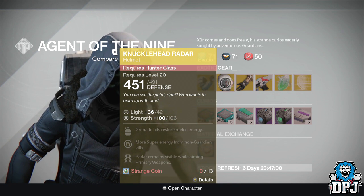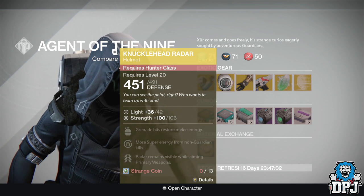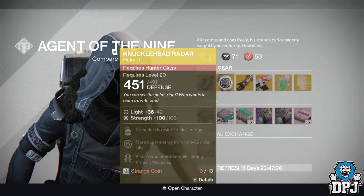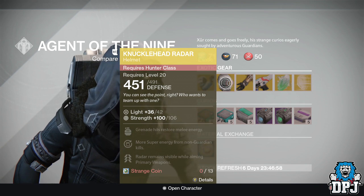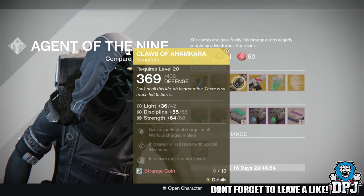For the Hunter we have the Knucklehead Radar, which will also cost you 13 strange coins. This one gives you 106 strength. Mods are: grenade hits restore melee energy, more super energy from non-Guardian kills, and radar remains visible while aiming primary weapons.